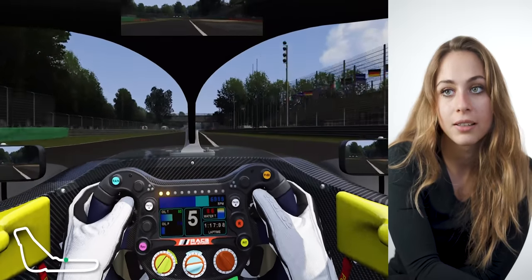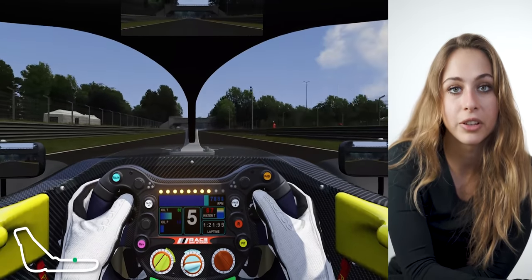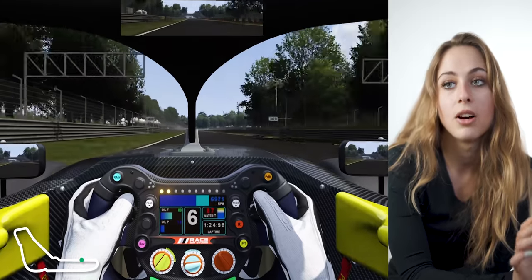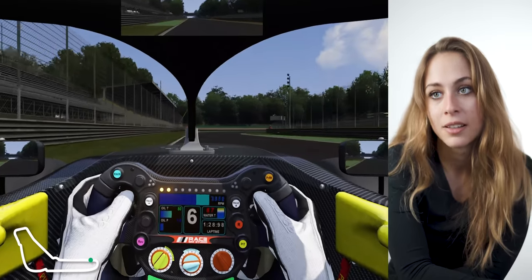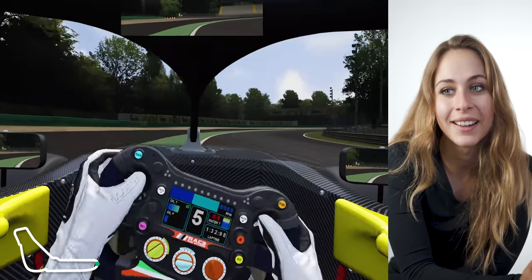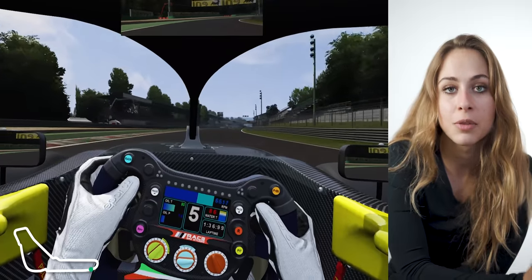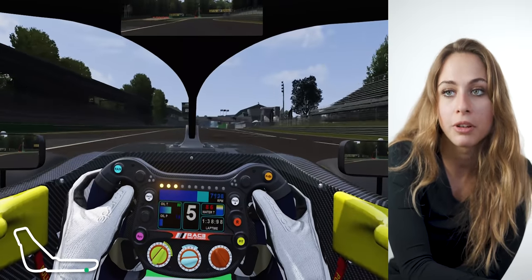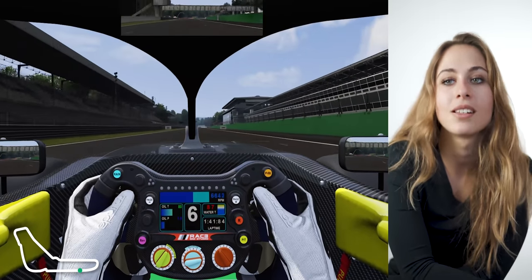Long straight again going towards the last corner. Braking point is at 50 meters — it's a really long right-hander. Always special because of track limits cancelling lap times. Try to stay on the inside at the white line. Just try to take as much speed as possible into and out of the corner, and then you are quickest on the lap.